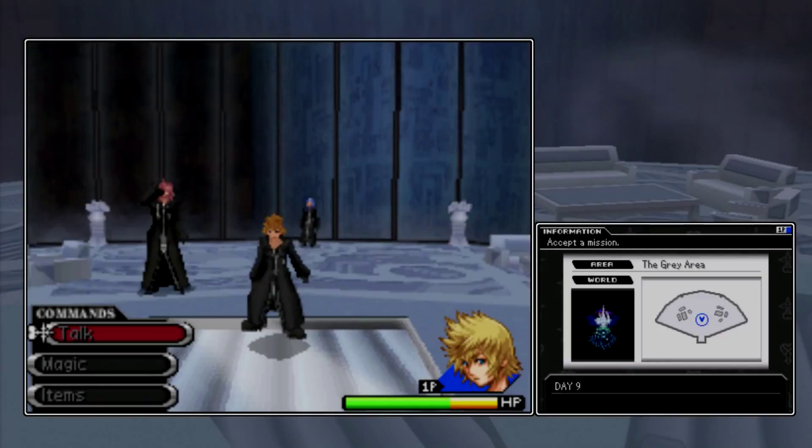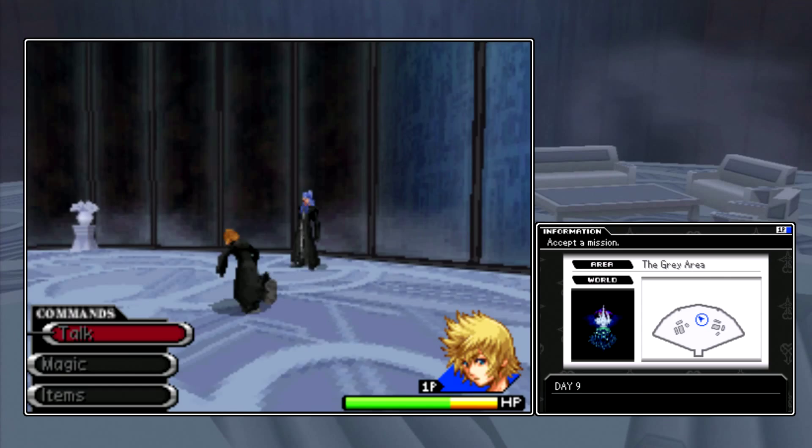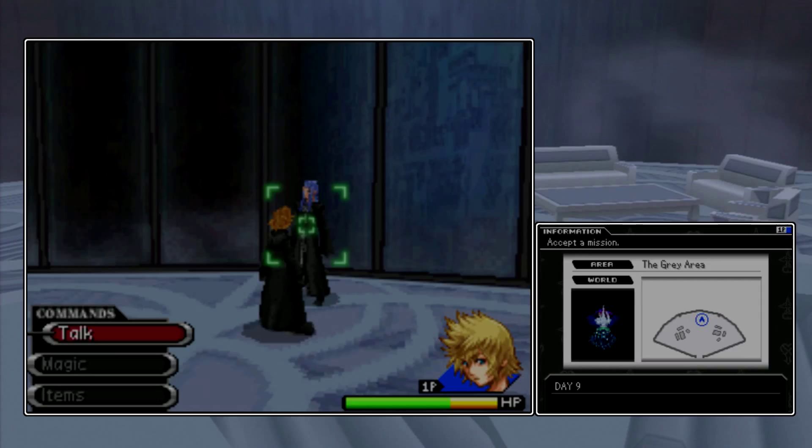Hello everyone and welcome back to Let's Play Kingdom Hearts 358/2 Days. In this episode we're going to go on a mission with Marluxia and he's going to teach us how to use our Keyblade, like I mentioned in the last episode. But also like the last episode, this episode is going to be full of tutorials, so I hope you guys are ready for that.